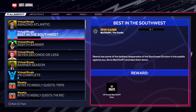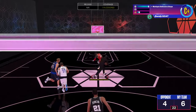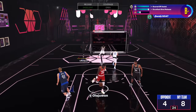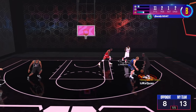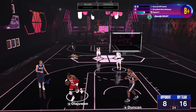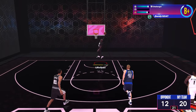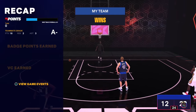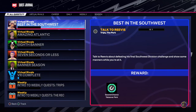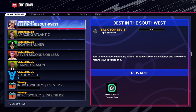You're going to get the quest to talk to Sam — do not talk to Sam yet. Just do the next 'Best in the Southwest' quest first. Your opponents are going to be Hakeem Olajuwon, Dirk, and Tim Duncan — they're a little taller so it may be slightly harder, especially without sharpshooter takeover. But after you pack them up real quick with the step back green, it's slight work.